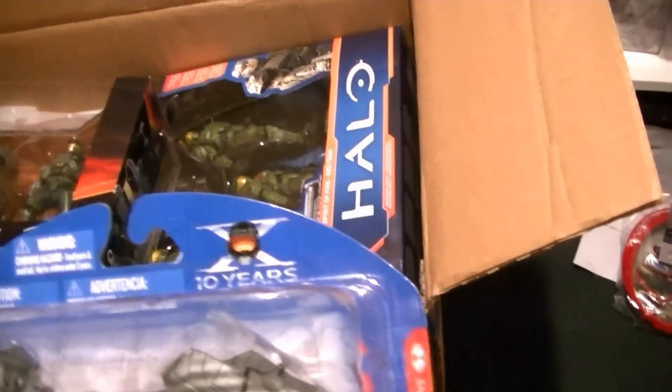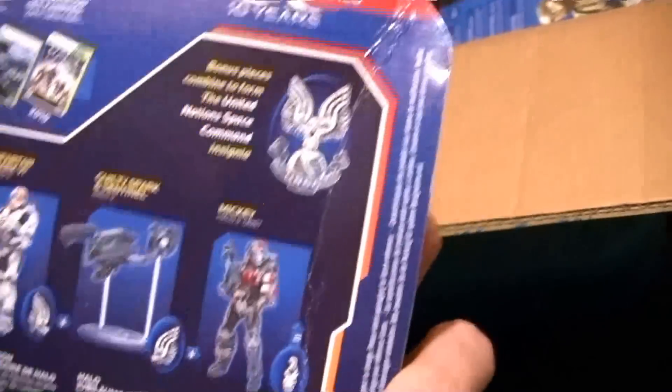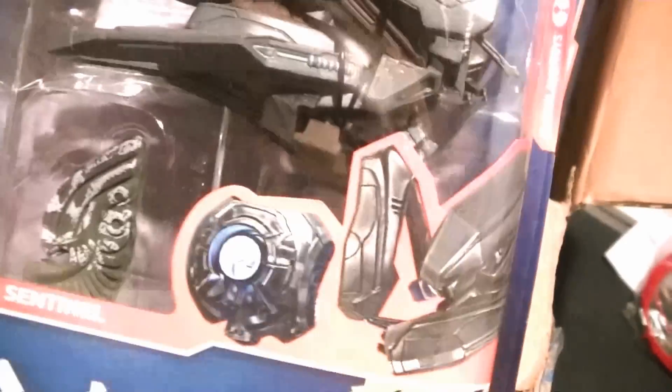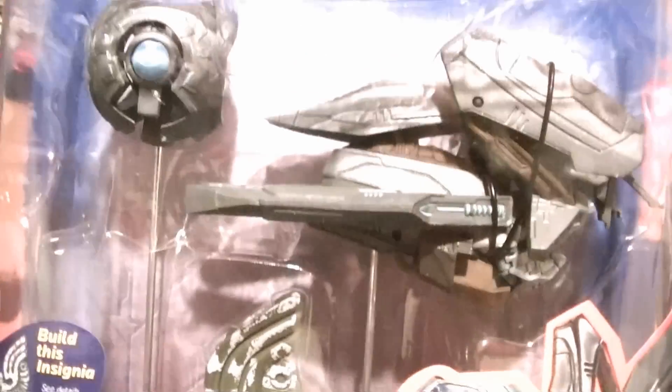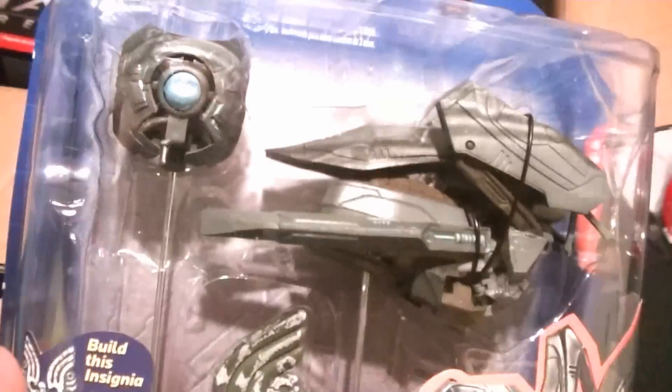Next up and lastly for the single-carded figures, the long-awaited Guilty Spark and a Sentinel. Very pleased to finally have these — really great sculpting, it looks just like him. I'm pretty sure you can rotate the eyeball piece to turn it red. The Sentinel looks really good and appears to have at least a few points of articulation — it says 15 total moving parts. A complaint right off the bat: they are on stands, which is cool, but they're connected to the same base with the same rods, so you can't separate them for display. We'll get into that in the specific review.